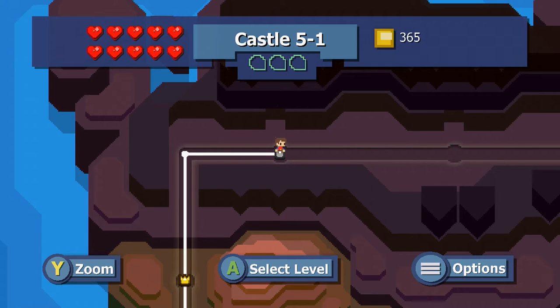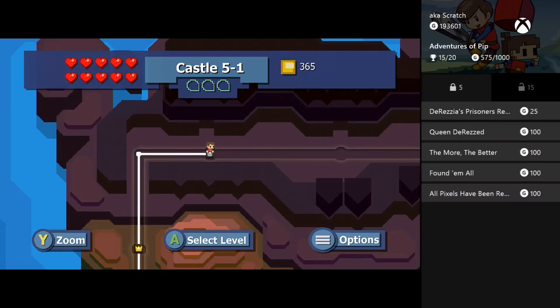What's up everyone, this is Scratch and we are back with episode number five of the 100% walkthrough for The Adventures of Pip by TikTok Games. We're in level five, the last level, and we have four stages in this level — only four compared to eight in the other ones — so we should be able to get through all of these pretty seamlessly and quickly. We're going to unlock the last five achievements.